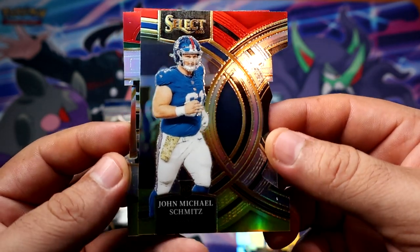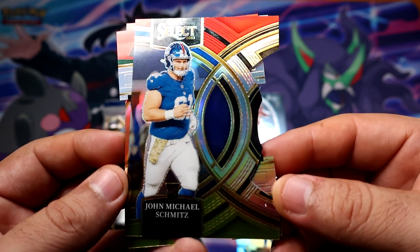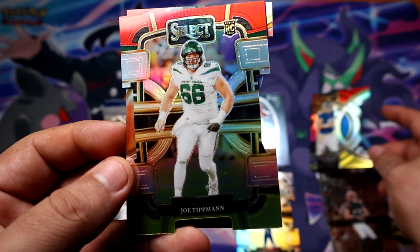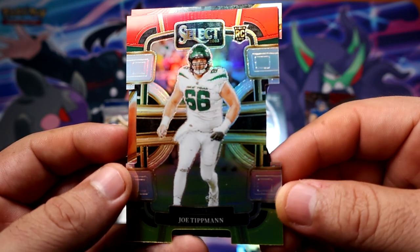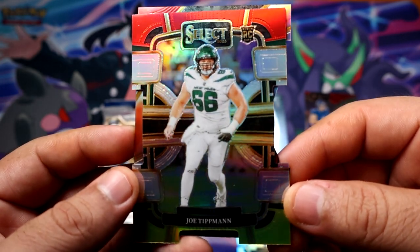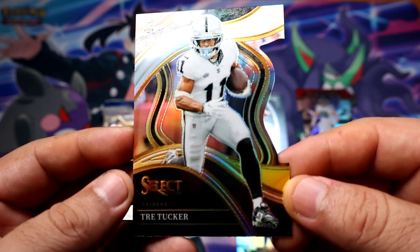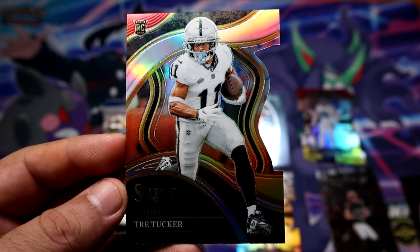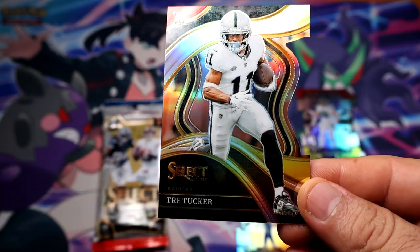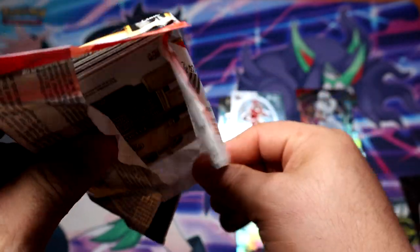Our first red yellow rookie like that is gonna be... sorry about that. We have Joe Tippmann rookie for the Jets. And we have Trey Tucker rookie for the Raiders. Pretty cool, not bad. Plenty of rookies — definitely only got one regular base out of that pack.